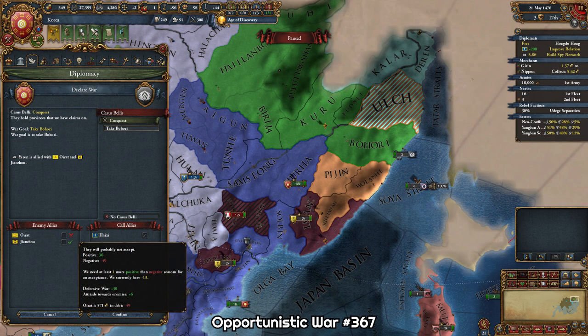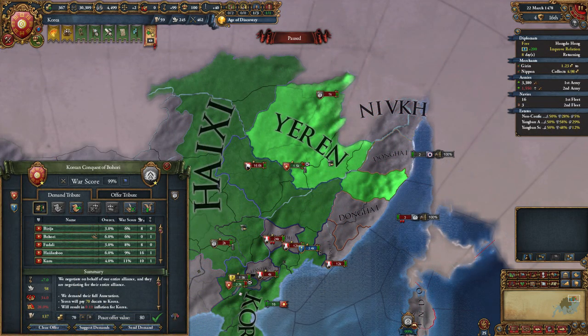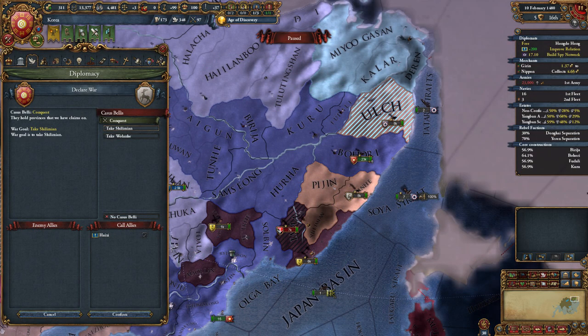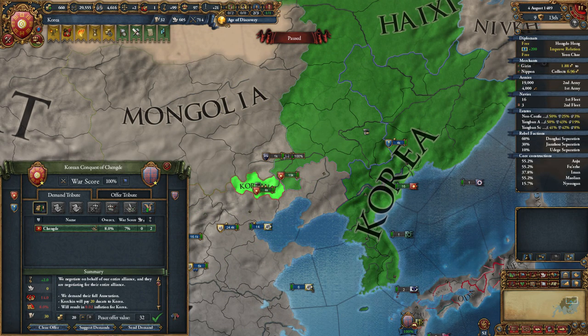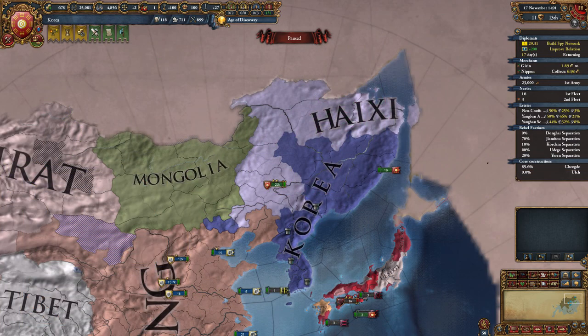Next, I attacked Yeren. They were also allied to Oirat, but Oirat had loans and still did not want to join the war. So it was time to fully annex Yeren as well, and divide the provinces between me and Haishi based on culture. After that, I finished off Dongai, and then Jianzhou. Next, I attacked the one-province minor Khorchen and decided to take the province for myself, so I could form claims on Mongolia, as my vassal was just too slow to get any claims there. I finished off Nivek, and so in 1491, I had all Jurchen and Evenki hordes divided between me and my vassal. It's fairly easy to get all the hordes up here — just look for opportunities to attack them.